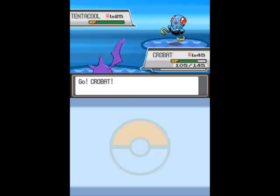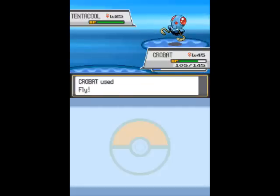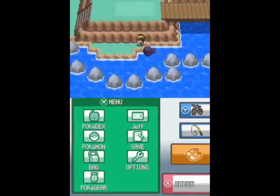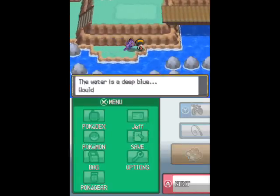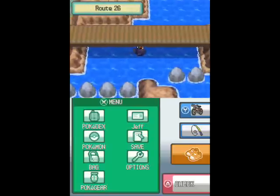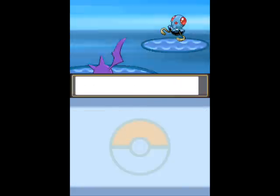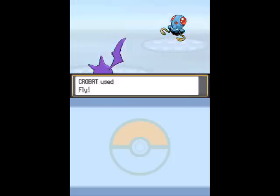They actually banned Meta Knight from competitive Super Smash Bros. I honestly don't know if it's because things got too out of hand — people were saying certain characters were too broken in Melee but nothing ever got banned. And there's nothing over there?! Well maybe there's a hidden item, but I don't care enough to look. So I wasted all my time coming here and fighting that uncooperative Tentacruel for absolutely nothing. I'm not really aware of what led to this since I don't play Smash Bros. competitively, but I was still sort of surprised.